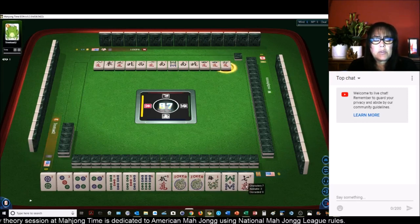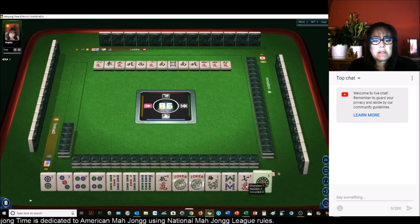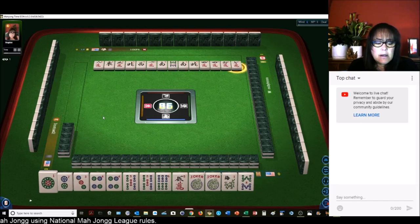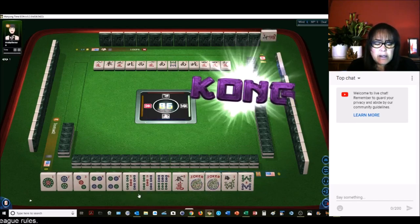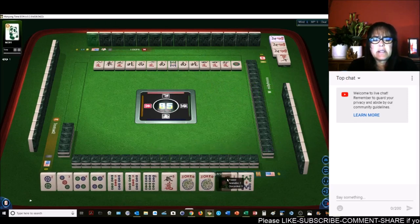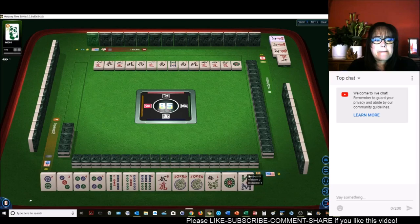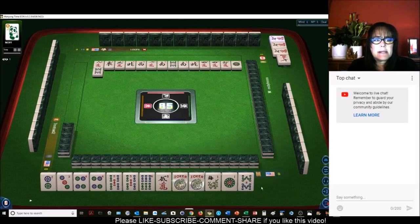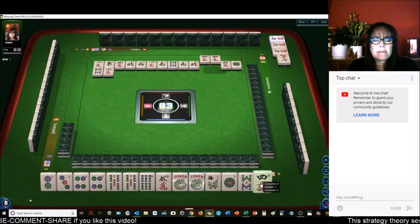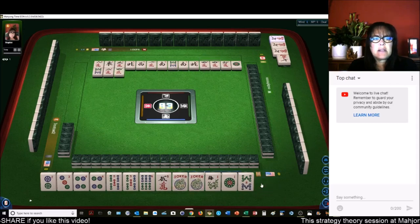6 characters. We'll just gather 2 through 5. There's a 1, 7 characters. I don't think we'll need it, though, because of the 5. 1 dot — yeah, we can get rid of that. 8 bamboos. 2 characters. 2 fours are out — that would be a good discard.